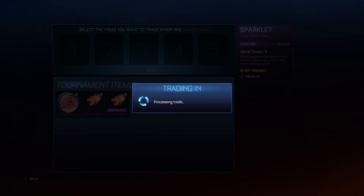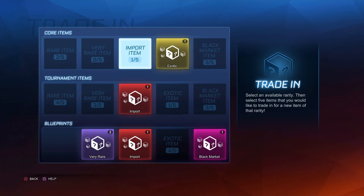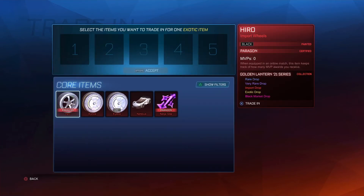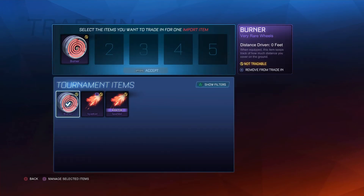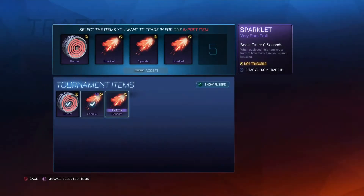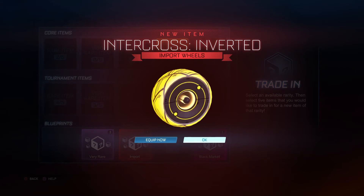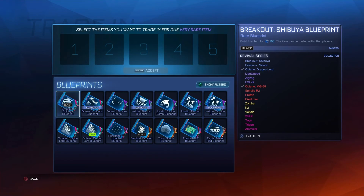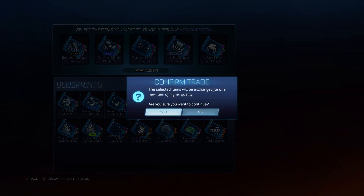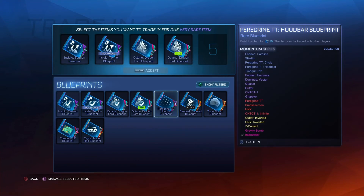Alright guys, we have a problem — it closed the application and it says we still have one more Exotic to go. Oh wait, never mind — it's not a problem, my bad. I thought it didn't save the last Exotic but it did. So let's get into this trade real quick. Intercourse Inverted — I actually never got these wheels from a tournament so I'll keep them. Let's do the trade real quick. Some of this is pretty trash but we can get two imports — imagine getting a Titanium White blueprint for Octane or something.